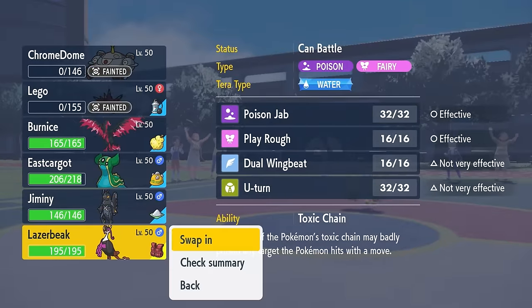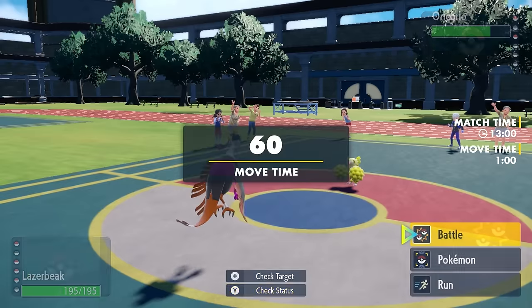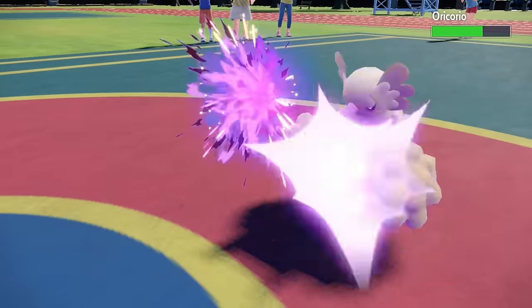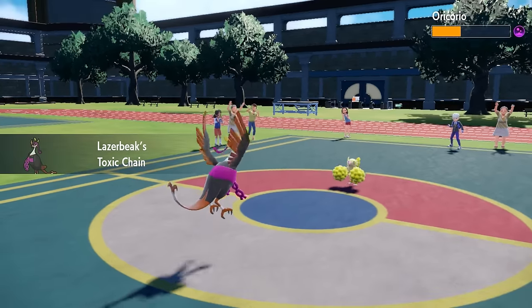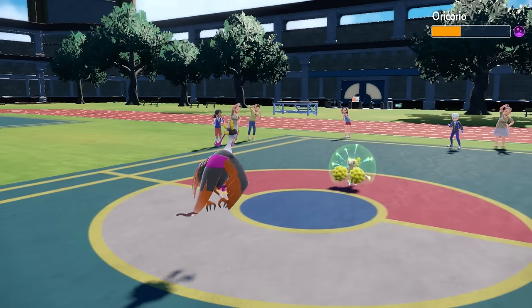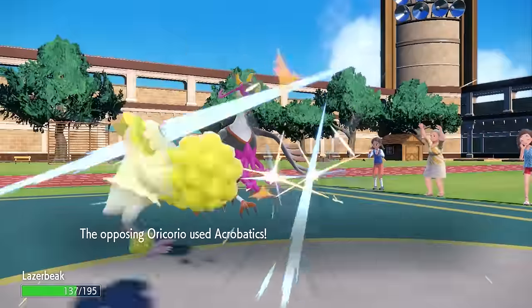We've done enough work to the squad where I'm feeling like I can take care of this. I decide to go into the Pheasant Dipity. I am obviously here to sponge special attacks, and we did see that this thing is physical. Although it hasn't used up an item yet, so Acrobatics is not going to be full power. Now I go for the Poison Jab, which is going to activate the Toxic Chain, which is exactly what we are looking for. It's going to give it a bad poison, but it also knocks it down to range where it's actually going to get a Citrus Berry.